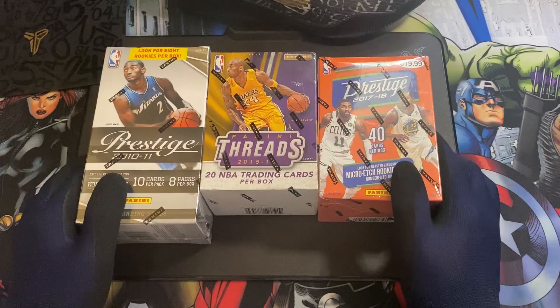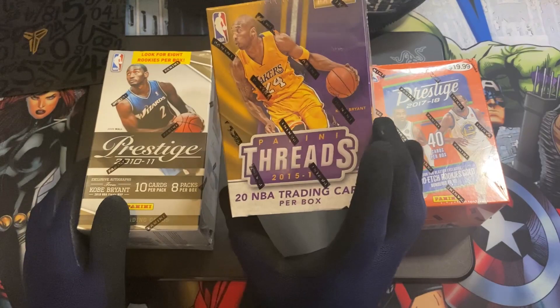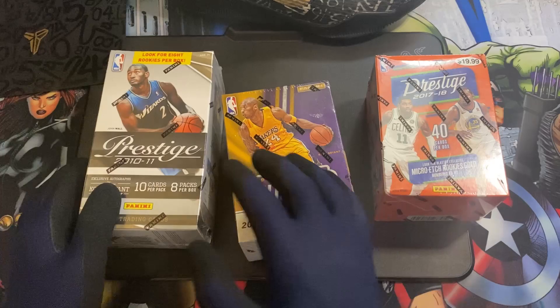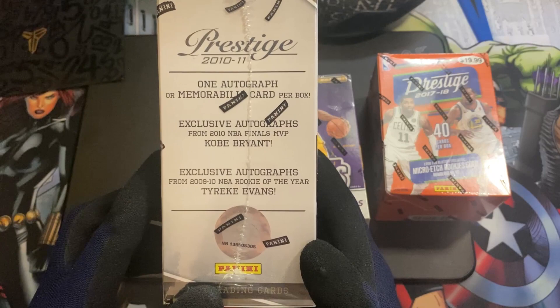With the recent releases now, you don't get that option anymore. So what we have here is a blaster box from 2017 Prestige — I like this one, the Micro Etch Rookies were very nice. Then we have 2015 Threads; the Threads design is very good. And of course the highlight for me would be the 2010 Prestige, because there's a chance to get a Kobe Bryant autograph.